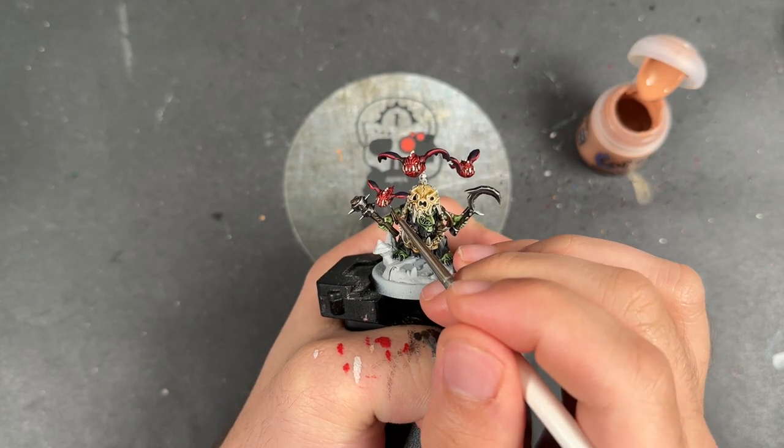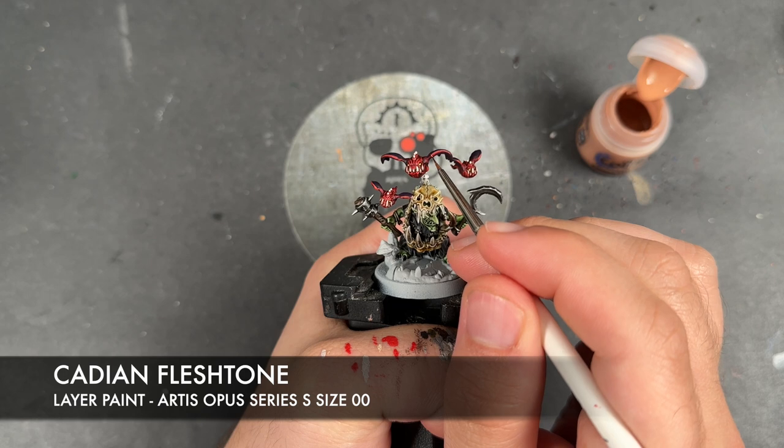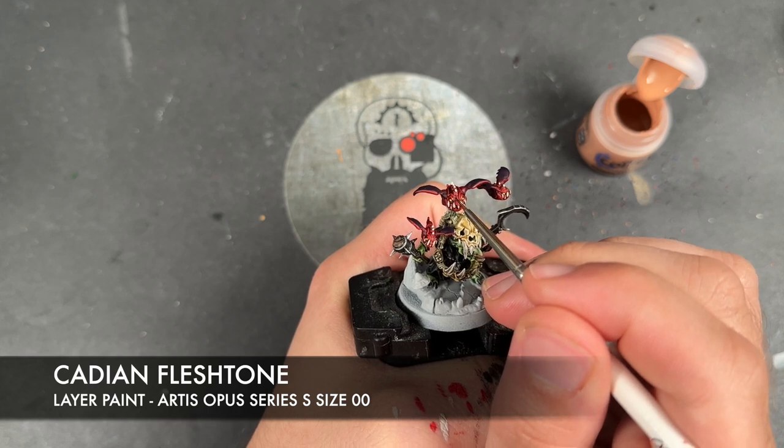With that applied to all of the red flesh, we're going to take some Cadian Fleshtone and apply this to the sharpest points in all the red.